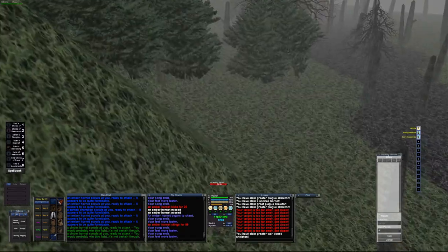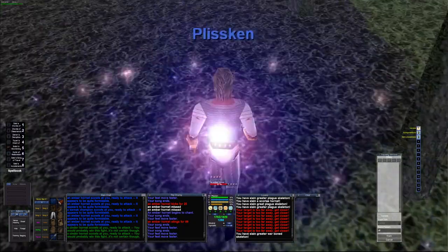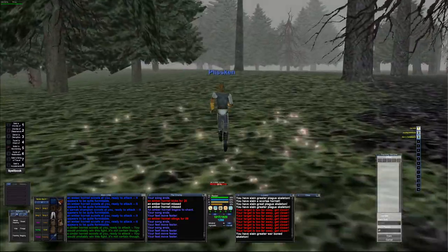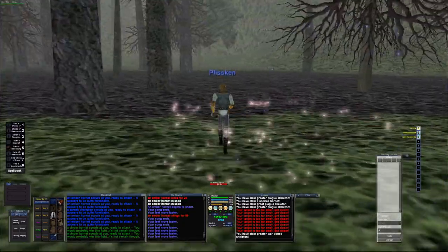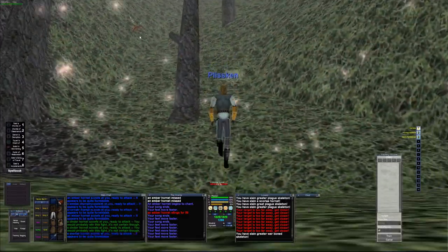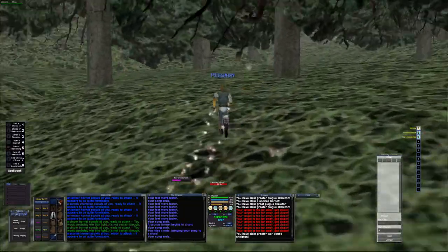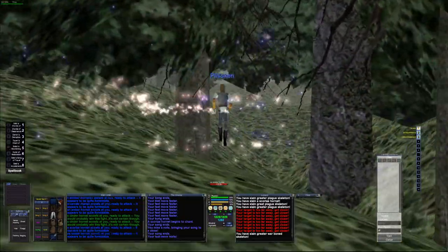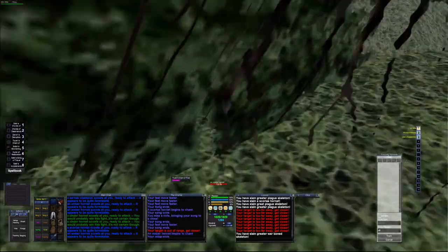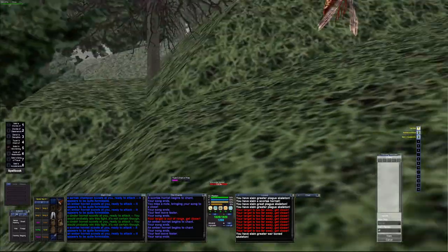Another option, especially at early levels when you don't have a single target dot, is to buy a bunch of throwing knives or shurikens. You can use them while you're singing so you don't even have to stop — just run up and chuck one at them and keep going. I think that's a good number of hornets over here. I'll run up on the walls a bit, though when you're going up and down you can't always tell where the kite is. Also keep an eye on the zone line — I think it's a little further east. Then we'll go down and look for a few skeletons.